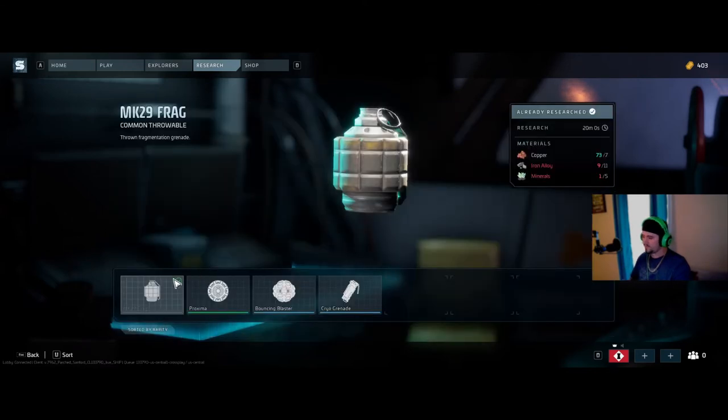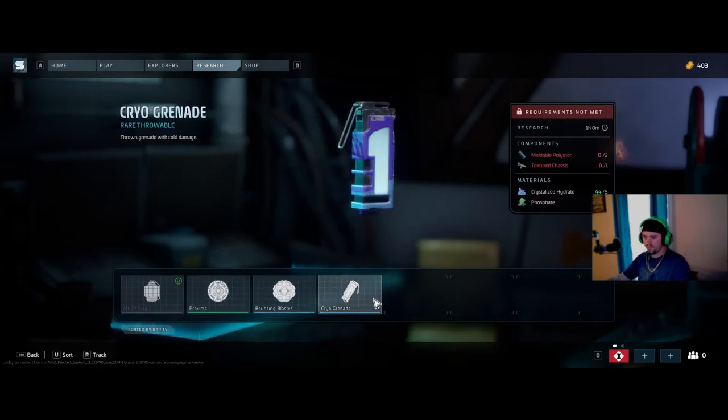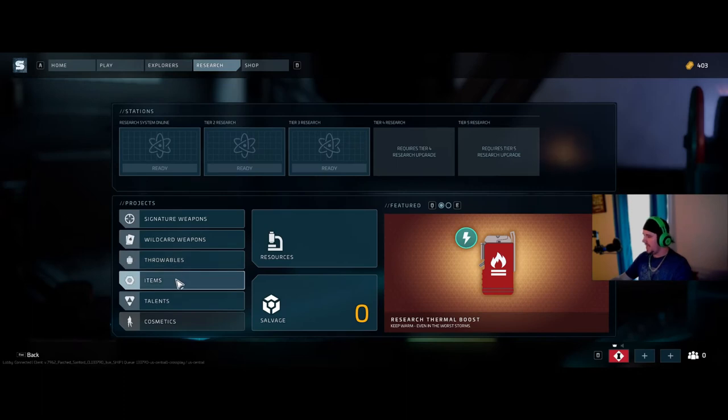Moving back into research — throwables. You'll see more options on mine than yours in the beginning; you'll probably just see the Mark 29 Frag and possibly the Proxima. As your research level gets higher you'll learn to craft more of these. I don't even have any of them crafted yet after over a week of playing — it takes time.